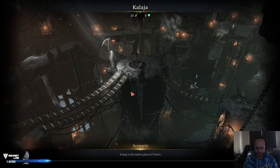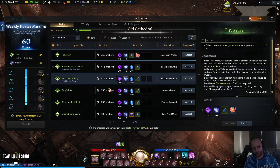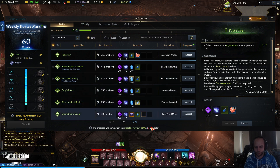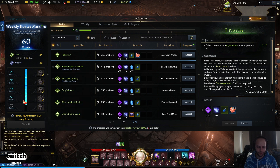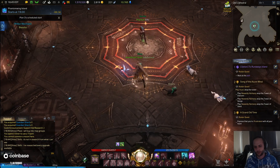Another way to make gold is to do your Una dailies every single day. Just do the easy ones that correspond with the mats you need. You get Una tokens — make sure you click and claim them when you get the points or you'll lose out. Take them to the vendor, save up, and get the biggest gold pouch. There are three different gold pouches you can get; you want the biggest one and it'll give you a massive amount of gold for doing those dailies.